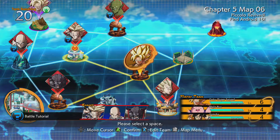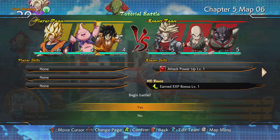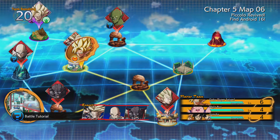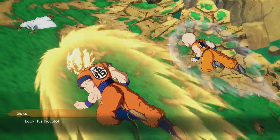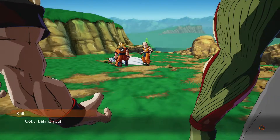We're going to find Piccolo. And like I said, I think this is a tutorial, so we'll skip any tutorial missions and then just bring you the action. Let's see what we have here — yes, cutscene! Look, it's Piccolo. Goku, behind you!